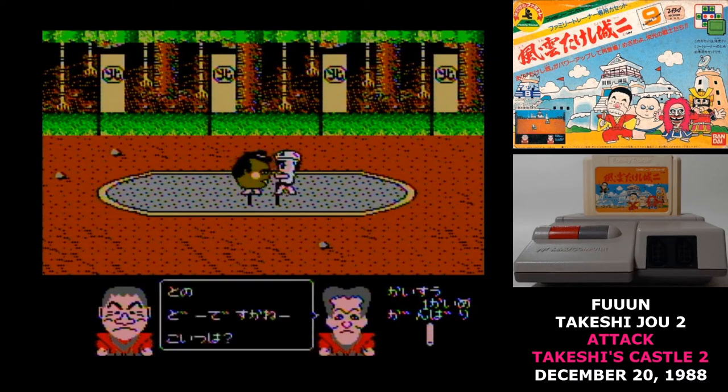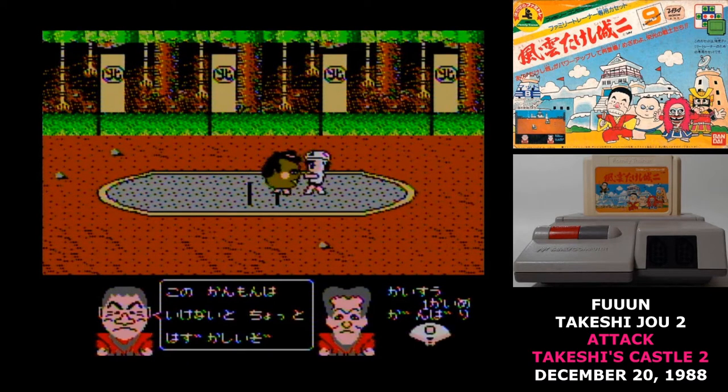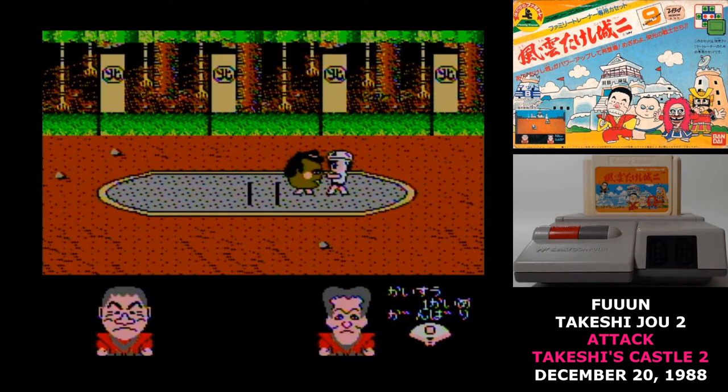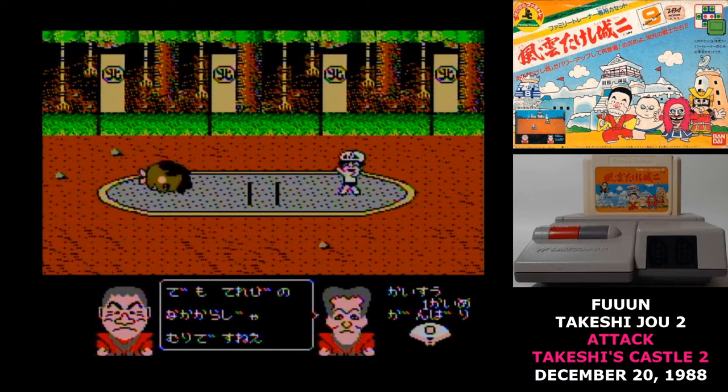Then there's the sumo match. When you start this one, you have to pick up the regular controller and hit A to pick your opponent. Requiring the regular controller to start minigames is a recurring problem here. You step on the middle row of the pad, and as you run in place you're shoving the other player. Moving left or right tries to maneuver around the opponent. You have to fight three sumo matches before the minigame is complete.